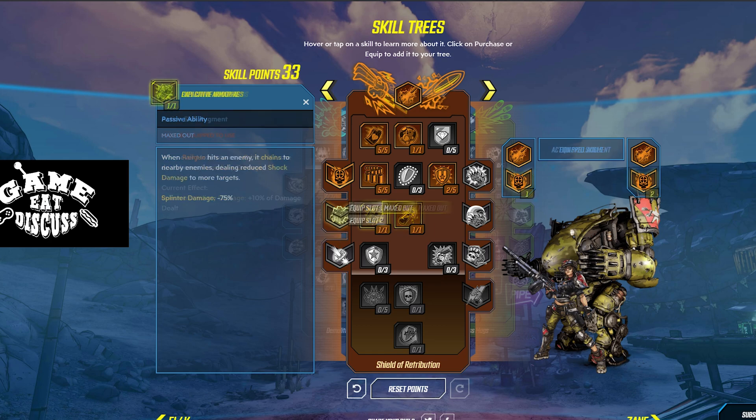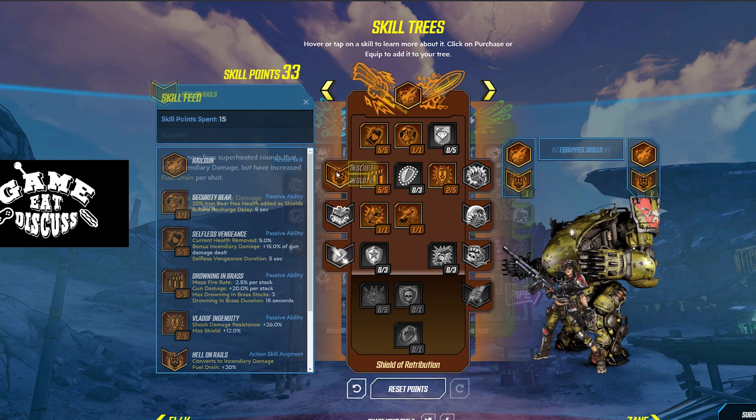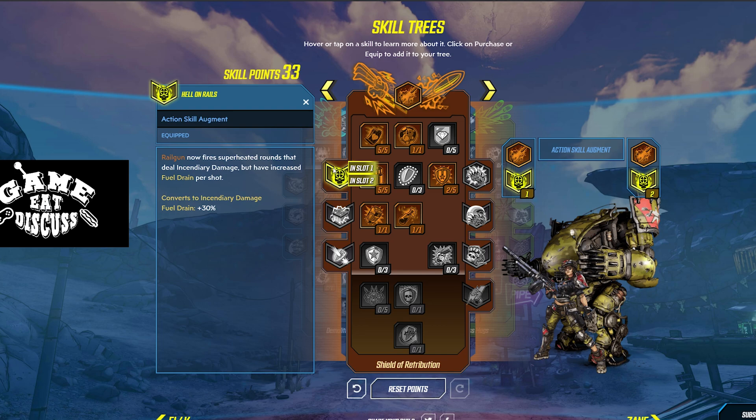Tier 4, moving on down. Corrosive Sabot Round: Railgun now fires a specialty round that deals reduced damage and explodes after a short delay. So basically, you can fire your Railgun more, but the damage is converted to corrosive and it has a detonation sequence tied to it. I don't feel that's super amazing with this build, especially with corrosive damage — but Hell on Rails is just blowing the crap out of people.